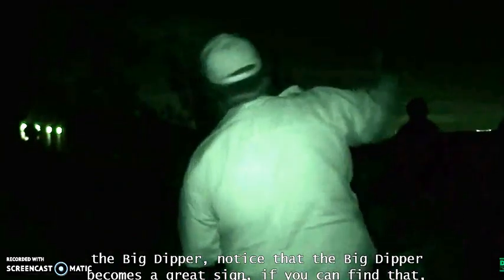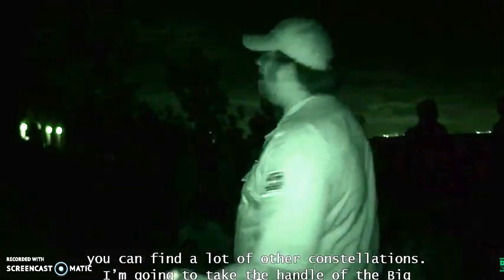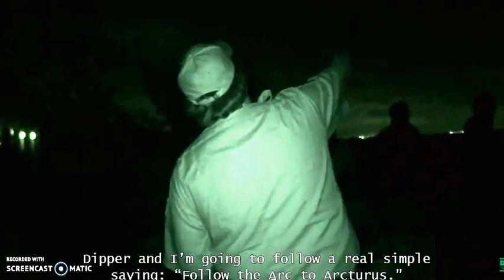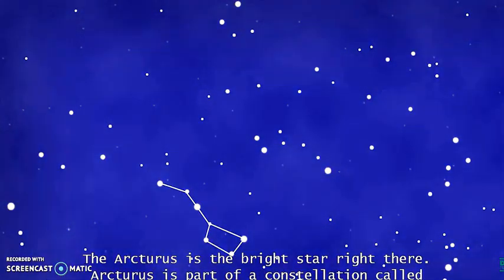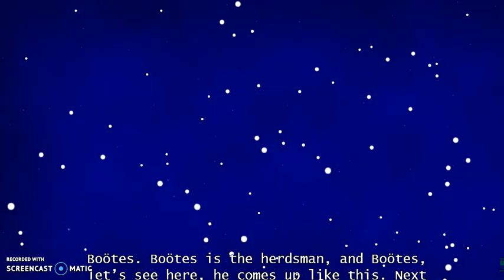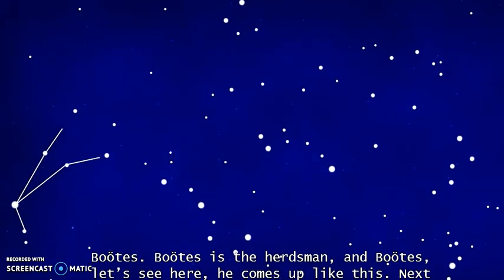The Big Dipper is a great starting point — if you can find that, you can find a lot of other constellations. Take the handle of the Big Dipper and follow a simple saying: follow the arc to Arcturus. Arcturus is the brightest star right there, and it's part of a constellation called Boötes, the herdsman.